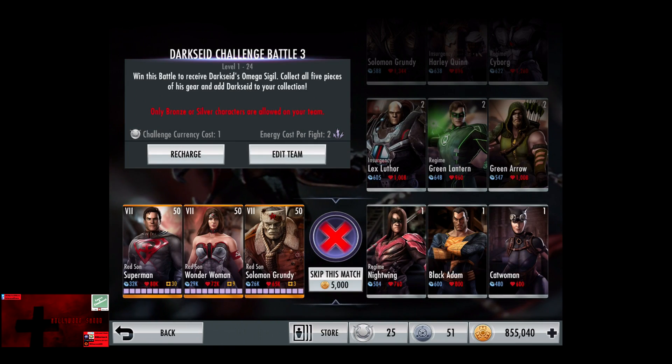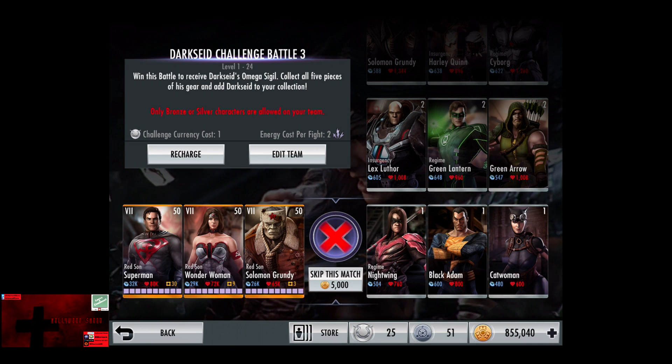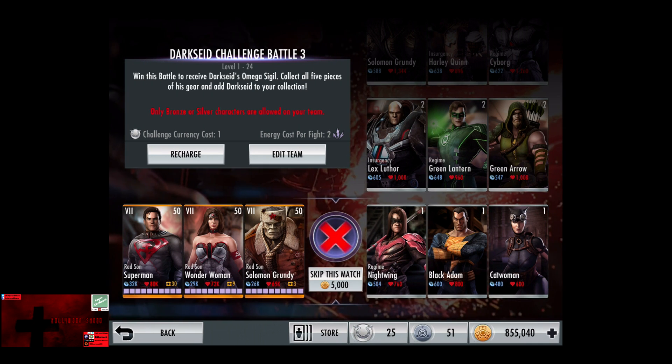In the third challenge, only bronze or silver characters are on your team. Cards start off at level 1 silver, working their way up to level 12.